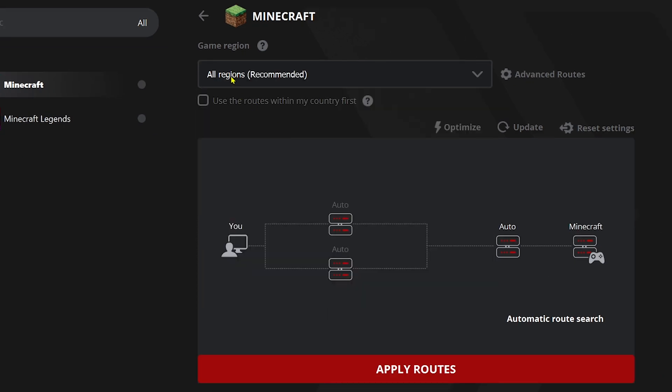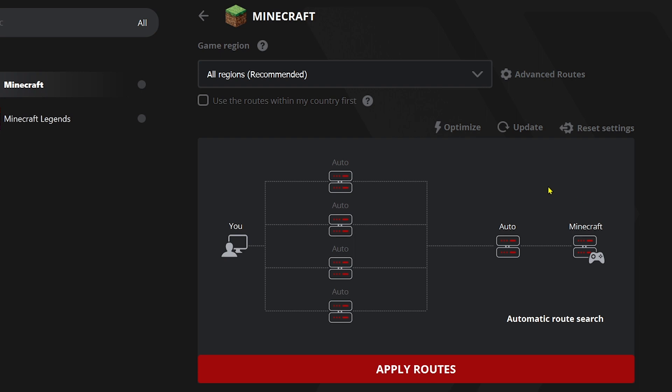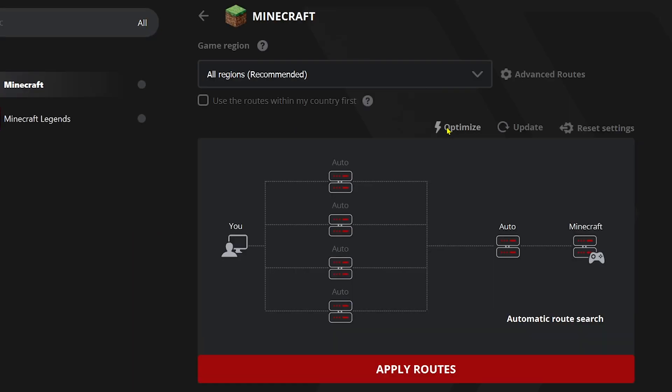Change it to the recommended or all regions. After doing that, make sure that the TCP and the UDP is set, then go ahead and click Apply once you're done.